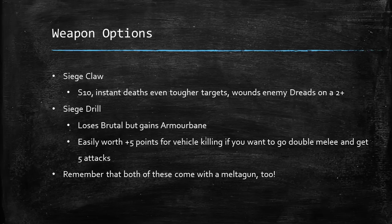First, and probably most commonly taken, is the Siege Claw. It's a Strength 10 weapon, which means it instant deaths even tougher targets that sometimes get to Toughness 5, and it wounds enemy Dreadnaughts on a 2+ in combat. It's also reasonable at knocking chunks out of vehicles in melee. With Weapon Skill 5 and 4 or 5 attacks, this Dreadnaught has something meaty to hit things with. There's also the Siege Drill, which loses Brutal from the Siege Claw but gains Armor Bane and goes up to Strength 12, making it excellent at killing vehicles — you basically auto-penetrate almost anything in the game. Easily worth 5 points to upgrade.